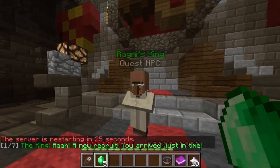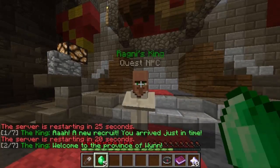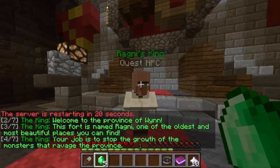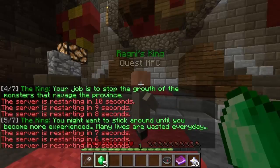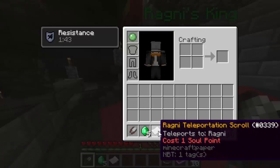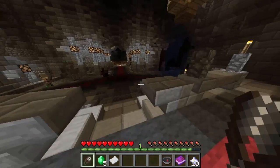A new recruit - you arrived just in time. Welcome to the province of Wynne. This fort is named Ragni, one of the oldest and most beautiful places you can find. Your job is to stop the growth of the monsters that ravage the province. The king gave us a Ragni teleportation scroll which is cool. Basically soul points are just here - the nether stars.